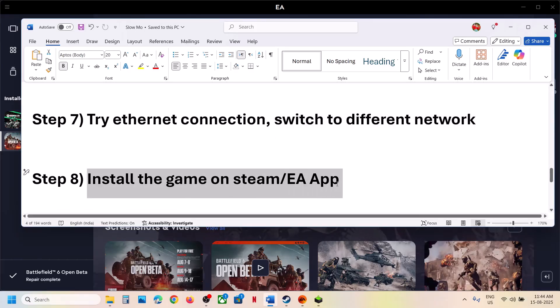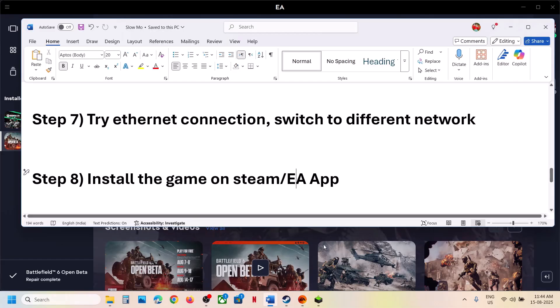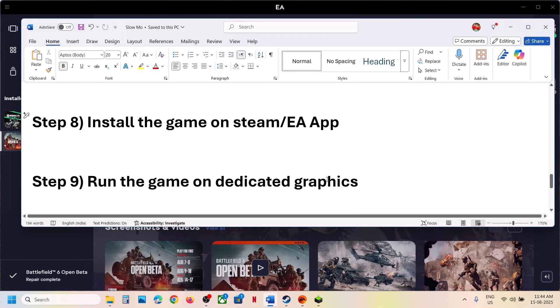The next step is to install the game on the other platform. If you have the game on Steam, try installing EA app and playing from there. If you have the game on EA app, try playing through Steam instead. This has worked for a few players so it might help.